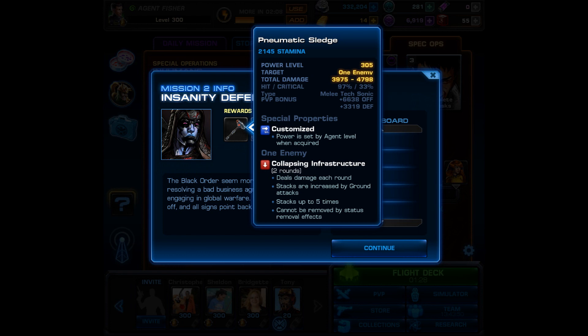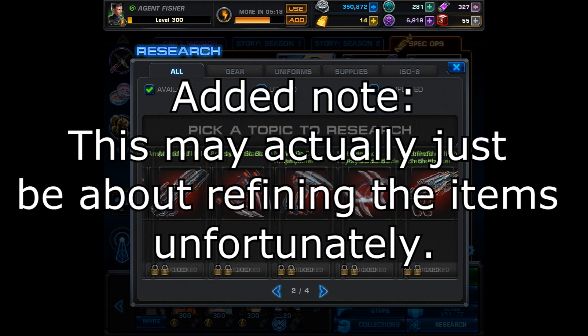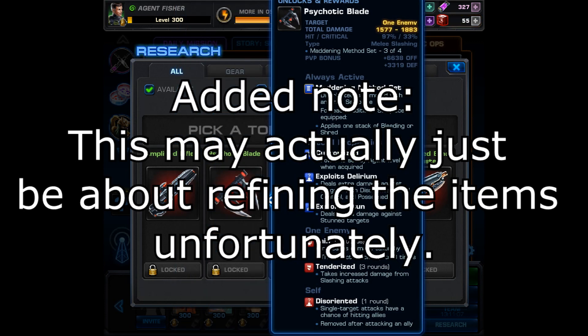The epic boss drop is part of the new Maddening Method set — a gun-range sonic vibranium tech attack. On its own it gives you disoriented, which you could offset with satellite support, but for each additional set piece equipped you increase the chance of resounding shot, which applies disoriented to the opponent's team. It also has a chance to preemptively attack an enemy. The other interesting thing is we'll have the option to research these items in the lab, which is great since low roulette percentages have left me with a ton of incomplete sets. I hope they continue this trend in future Spec Ops.